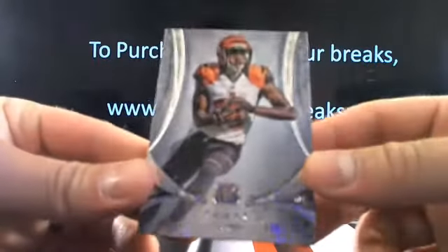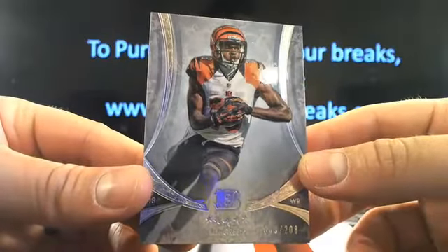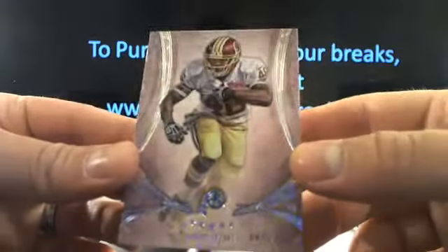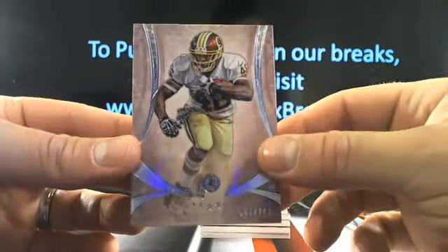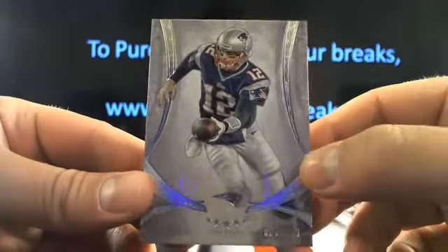First card is going to be AJ Green — that's 39 out of 208. Next, Alfredo, 47 out of 208, Washington. Then you got Thomas Berrady, which would be 28 out of 208.